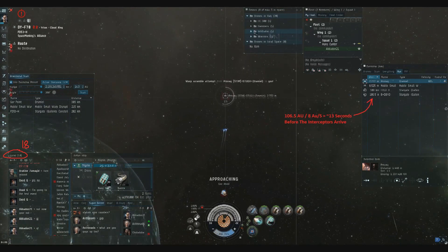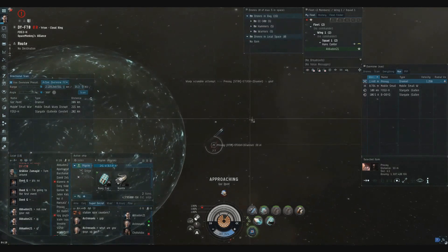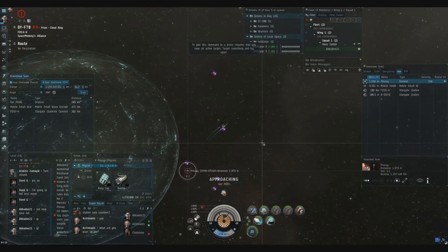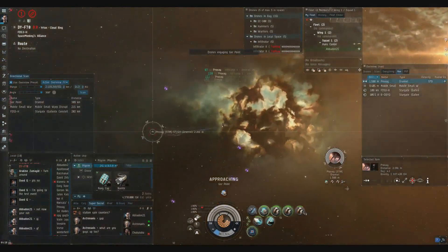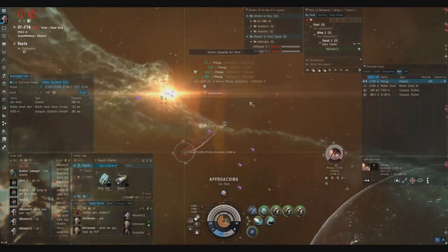The important thing to notice is that as they pile in — about 15 of them — there's a 106.5 AU warp at an interceptor's warp speed of 8 AU per second. That's roughly 13 seconds for even an interceptor to arrive, much less the Svipuls, who will be more like 20 seconds. So I've got some time.